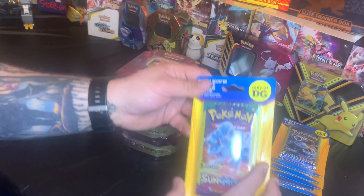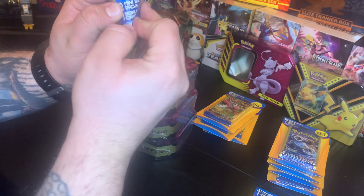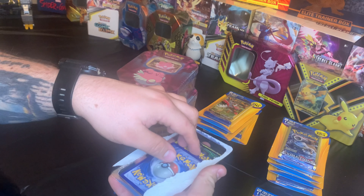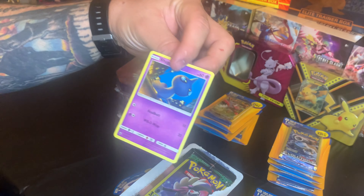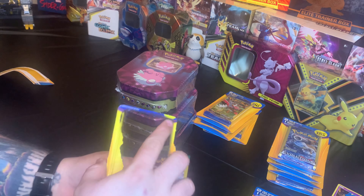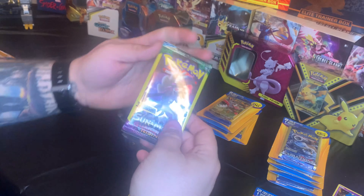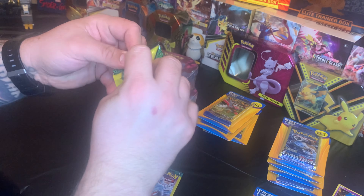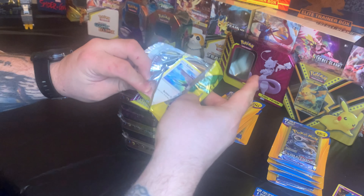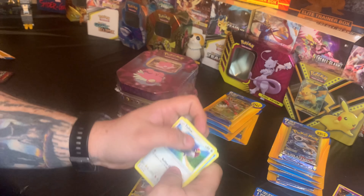Let's go ahead and do the Guardians Rising ones. It's got some cool artwork there — a Nine Tails. These are not weighed, so whatever we get is pure luck. It's just a common Shuppet. I figured it wasn't going to be anything super rare, but you never know — something might sneak up on you.